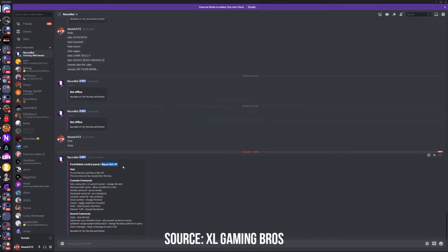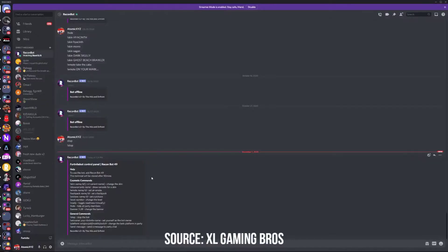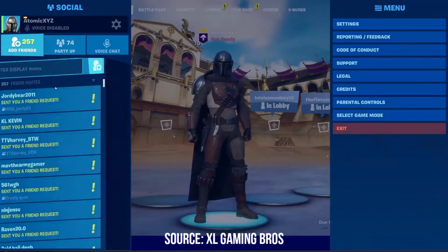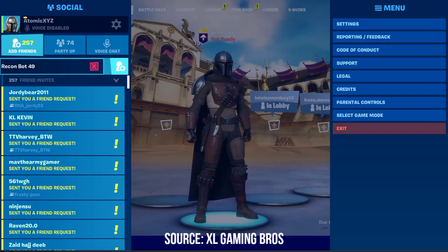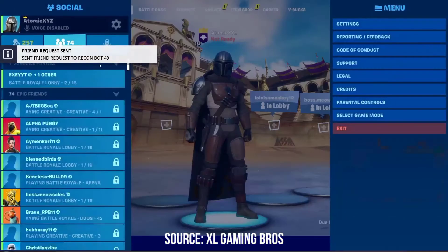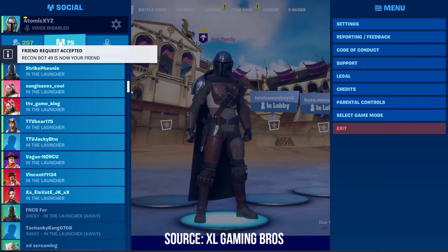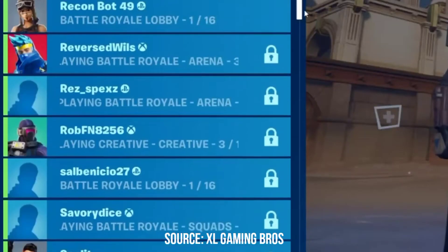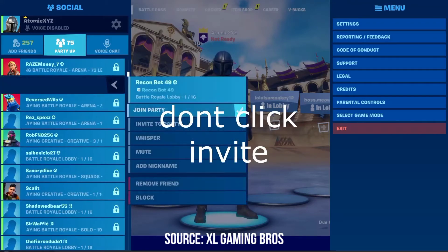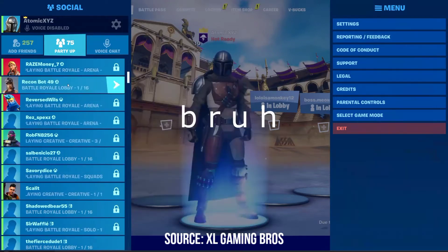We have Recon Bot right over here, so you want to copy the name - or if you're on any platform besides PC you can just type it with whatever keyboard you have. Head on into Fortnite, go to Add Friends, and paste or type the name depending on your platform. Once that's in, hit Add Friend, and your friend count will go up because it'll automatically accept the friend request. Scroll down to Recon Bot, click on it, and click Invite.